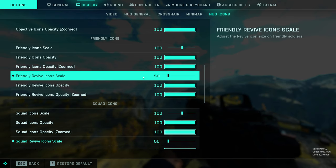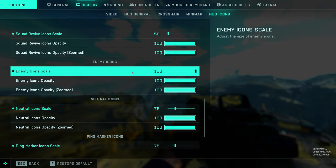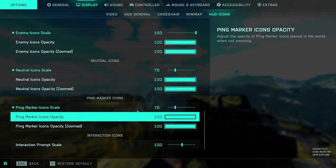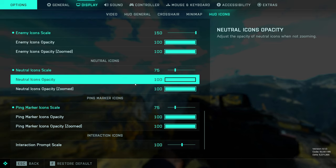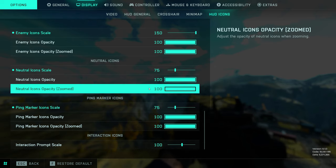Moving on to friendly icons — I have these at 100, but I put the revive icons down to 50% size. Same thing with squad settings. For the enemy icons, I bump these all the way up to 150% size because those are really the most important icons. When you spot an enemy you really want to take notice of that. Neutral icons and ping markers at 75%. And of course you can mess about with the opacity and the zoomed opacity — that means when you're ADSing with your weapon.